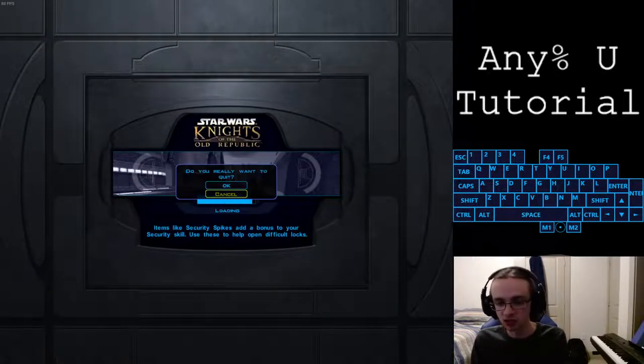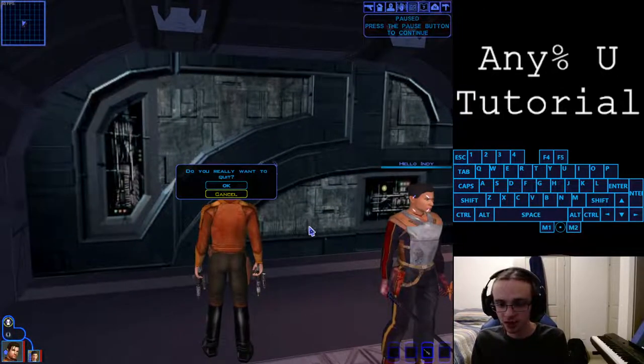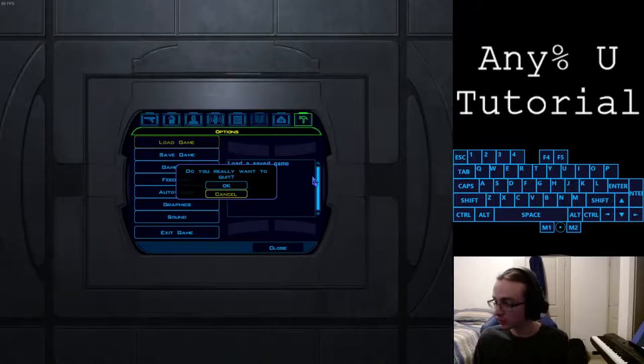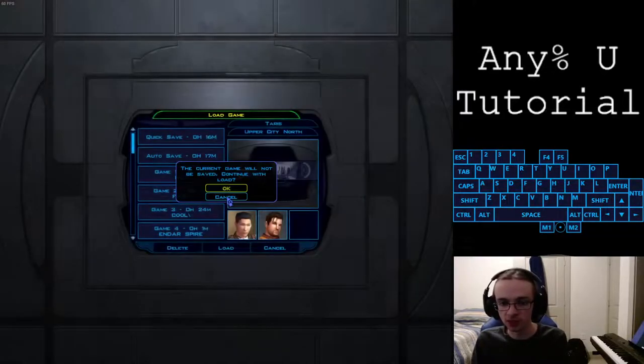Swap to Carth, walk forward, flip around, then AMG on this load-in to make sure we have this menu ready. As soon as we get here, flip around with Carth, open this door, then click the options hotkey - not escape, your options hotkey which is O by default. If you hit escape you'll cancel your AMG. Open the options menu, load game and cancel should already be selected - hit enter. Unpause and walk forward, then double-click on auto save as soon as it loads.